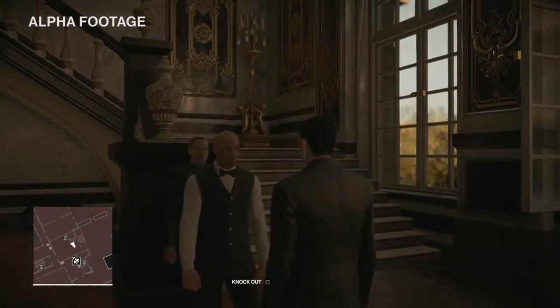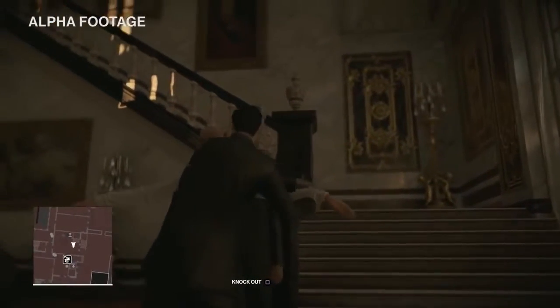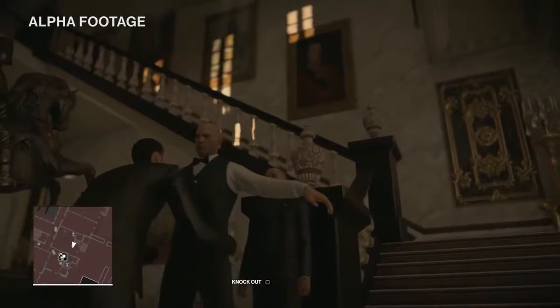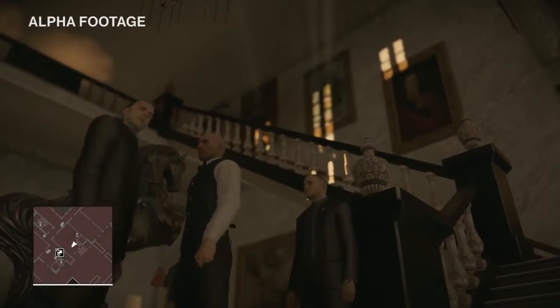The guards at the stairs aren't familiar with you, so they're going to frisk you. As long as you don't carry weapons or anything suspicious, you'll be okay. Green light — go ahead, sir.